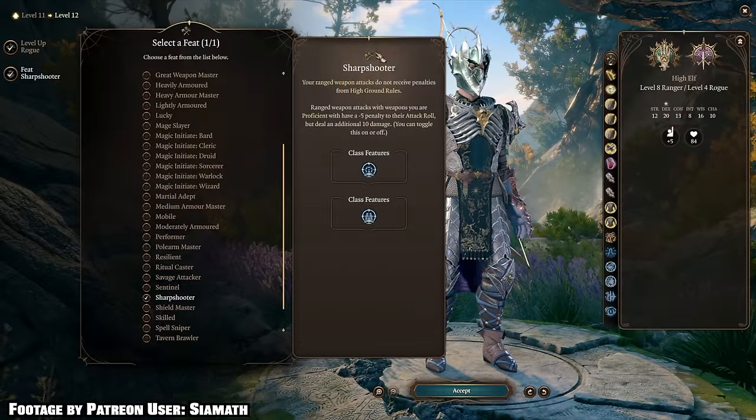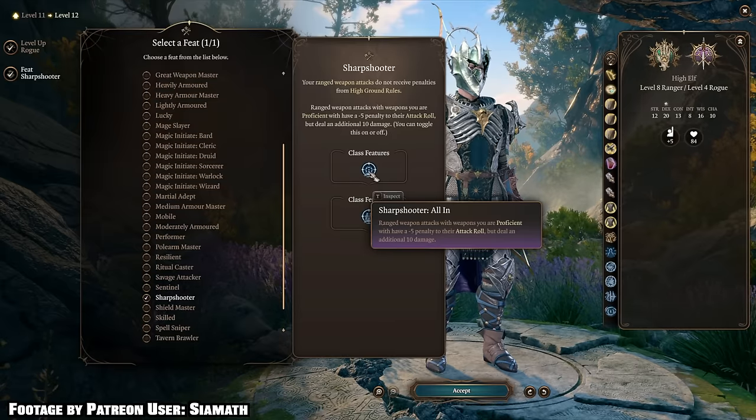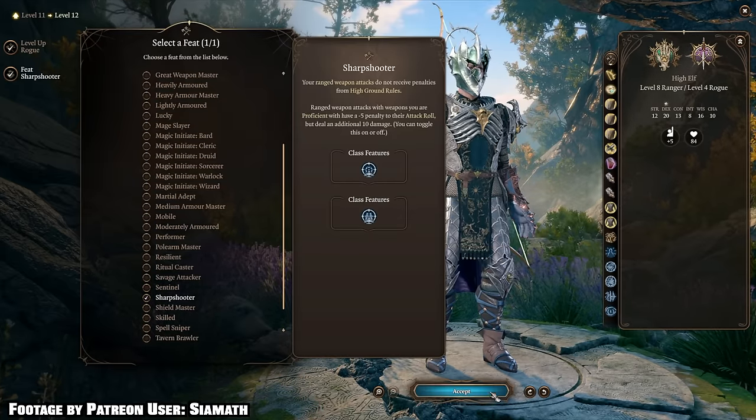There are a lot of ways to get magic hand crossbows, and depending on your build you can get additional shots out of those crossbows. This becomes even more effective when combined with the Sharpshooter feat, which lets you take a minus five penalty on the attack roll to get a plus ten to damage. With a couple of key pickups — maybe having Shadowheart cast Bless — we can compensate for that penalty. Regardless of whether you go ranger or rogue, you want your dexterity score at 16 and constitution at 16.